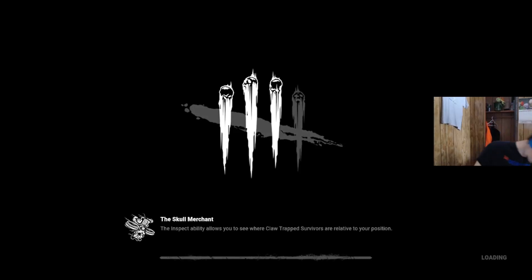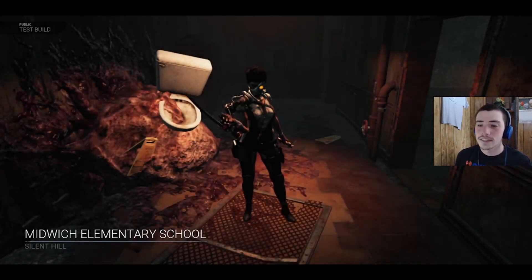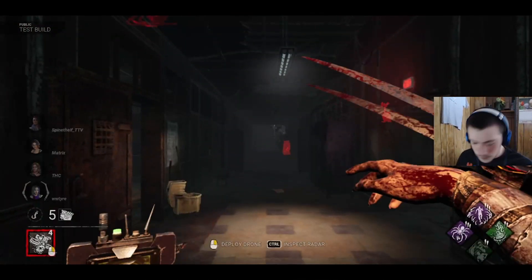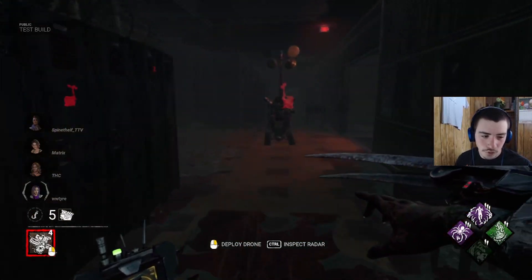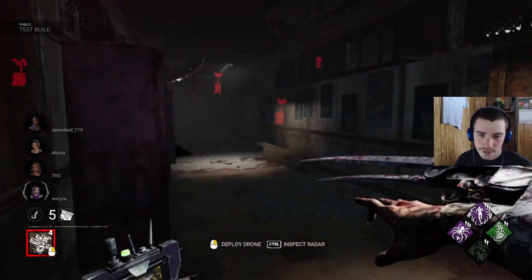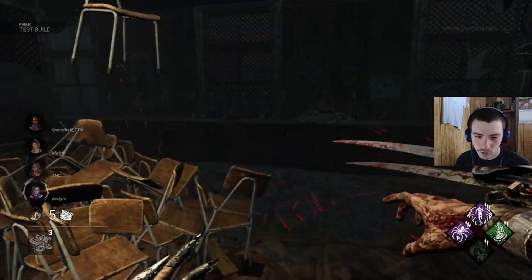Sorry Lily, she left me. Midwitch — alright, first time getting killer, let's see how we do. Fire Up for the match, Blood Favor to clear the obsession chase perk, kick gens and get a little speed boost, and Pain Resonance — see how this works together. Oh, someone's in here. I also have to get used to using her power. It is what it is, so let's deploy a drone.